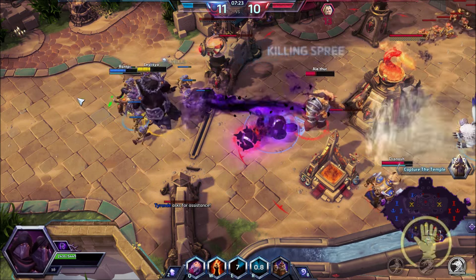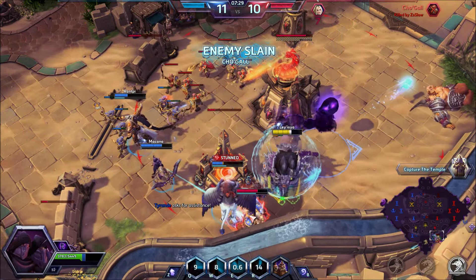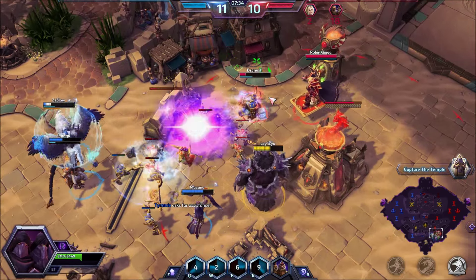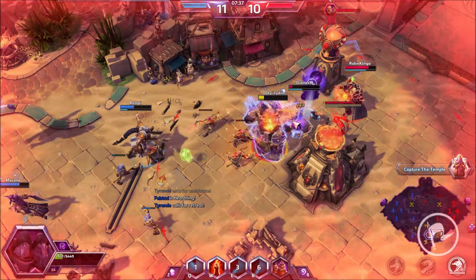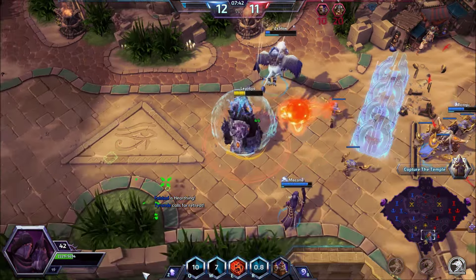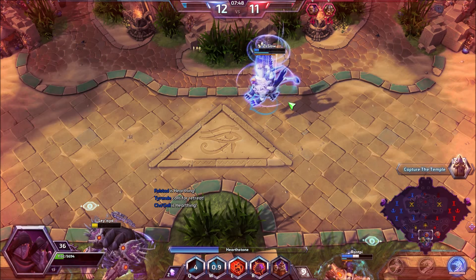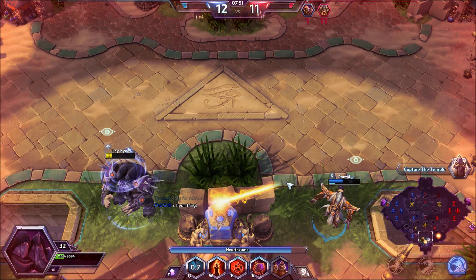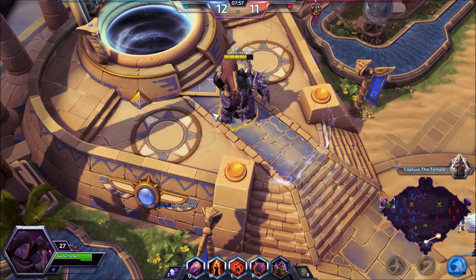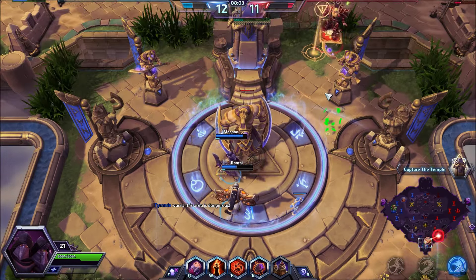Diving in — ult on Muradin, bombs away! I almost killed Falstad there — that's why I dodged south, I would have killed our own Falstad from the explosion. With Pyro Blast we have like 5.6K health at level 12 — that's a lot actually.